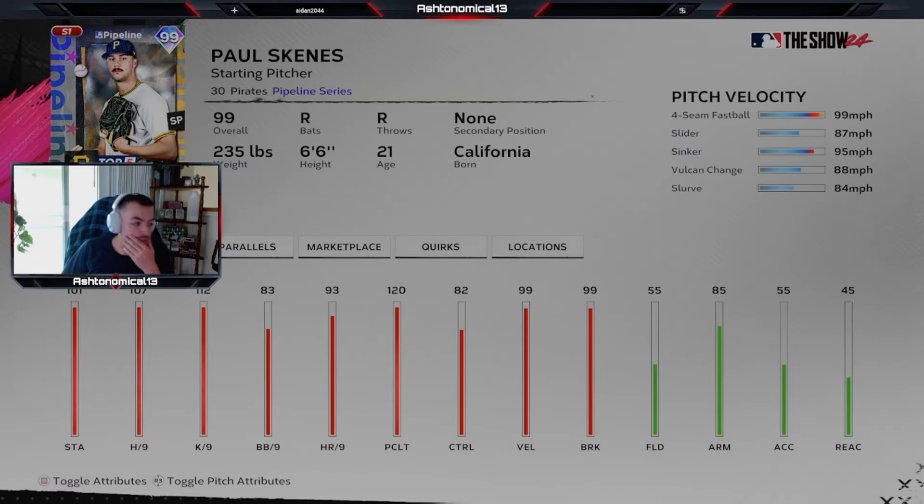Lord have mercy — 99 overall chase pack, Paul Skeens. We are back with some MLB The Show 24, and Sony San Diego Studios is dropping a nuke on us. Paul Skeens in the chase pack, best pitching prospect in baseball. This is going to be the best pitcher in the game right off the bat.